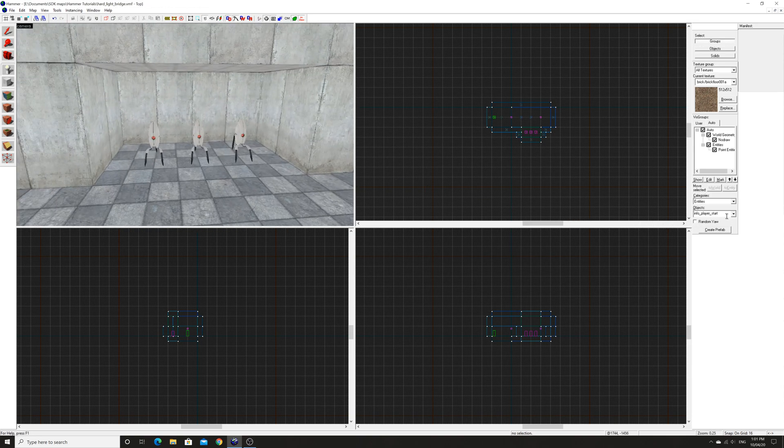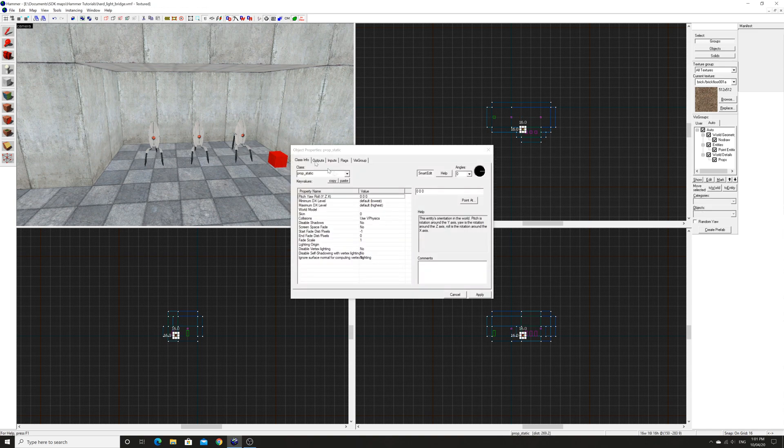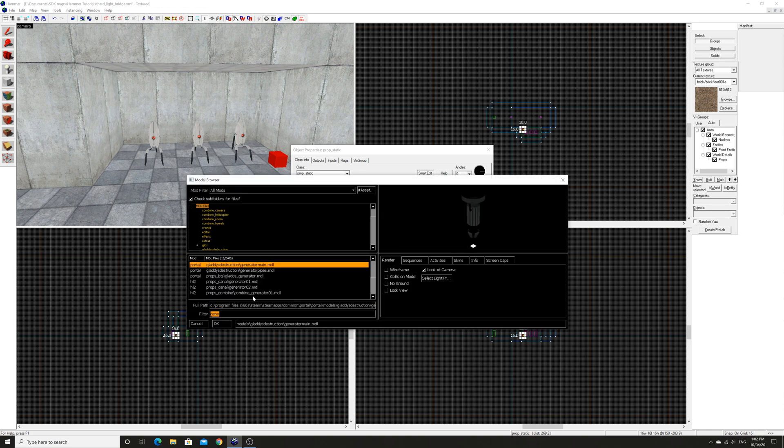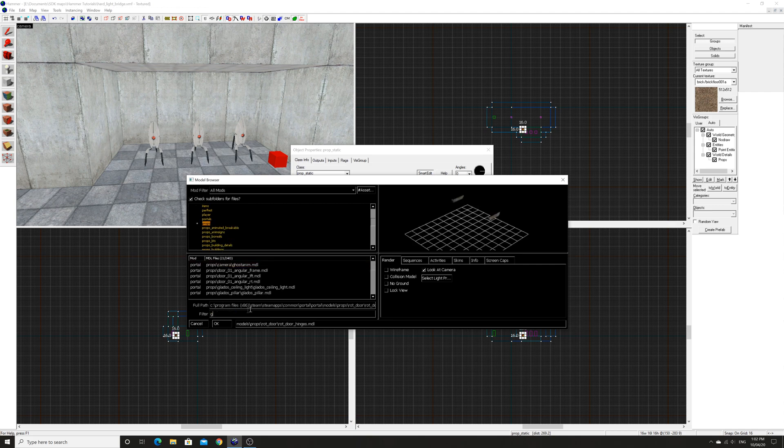Let's get started with what we need. We're going to start with a prop_static in this case, though if you want to have it moveable then you might want to set this to a prop_dynamic instead. And we're going to find the emancipation field which is what's used in Portal.